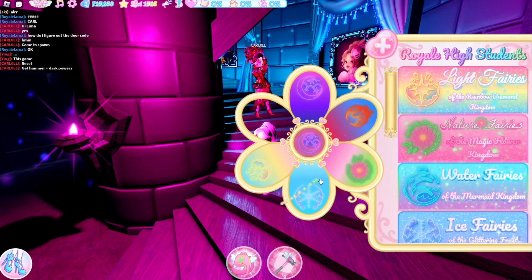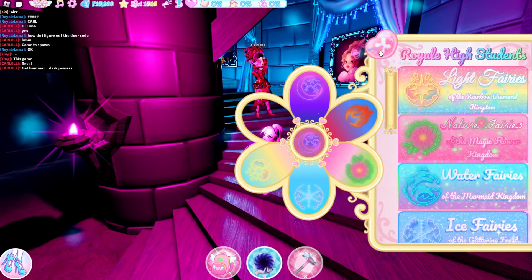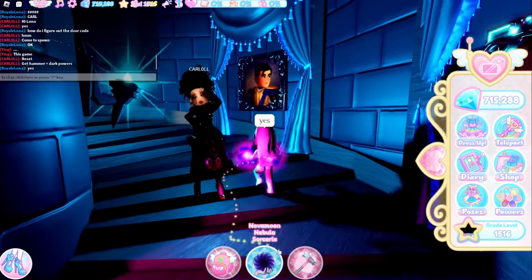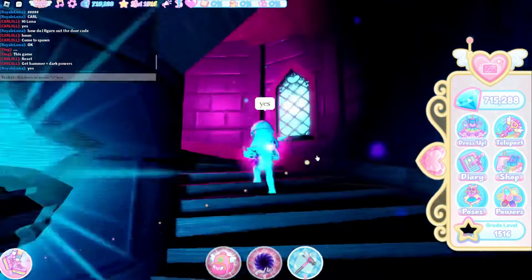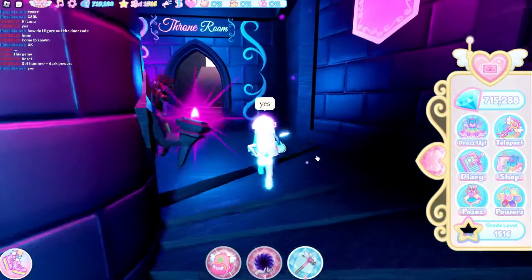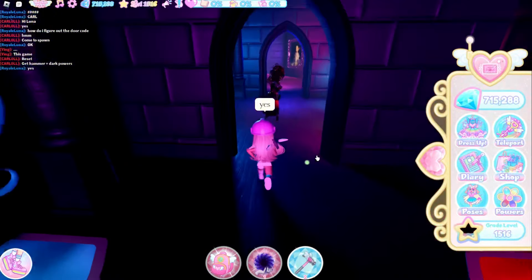The first thing you have to do is get your dark power once you enter the Throne Towers. If you don't know how to enter the Throne Towers, make sure to go check out my last video. You're also going to equip your hammer and the hat, and once you have your hammer you're going to be going all the way over here.